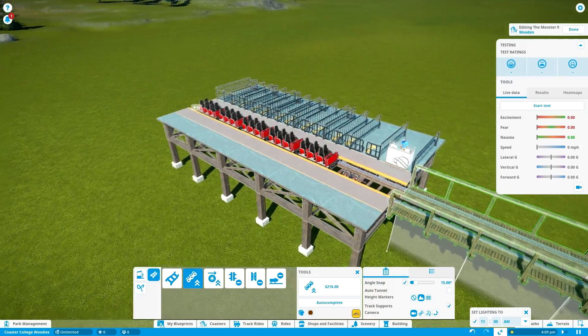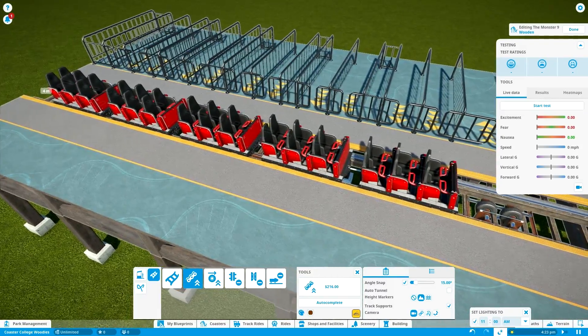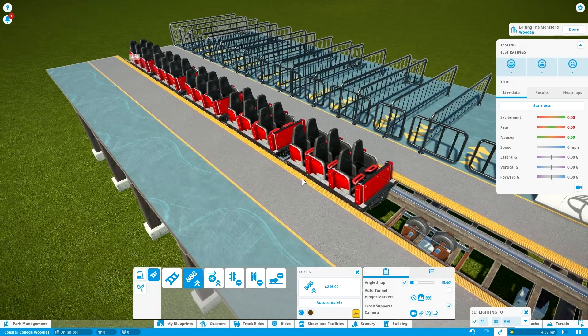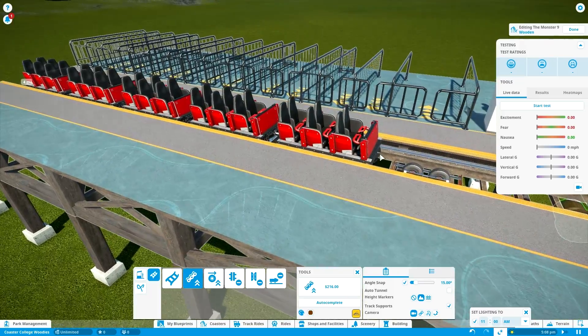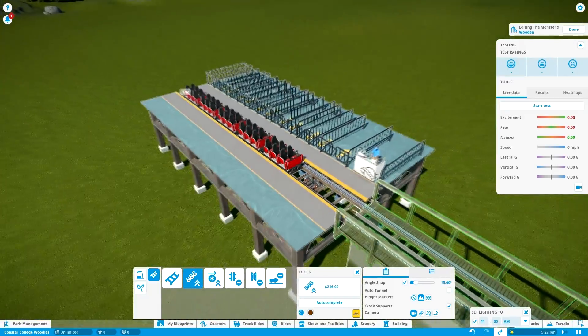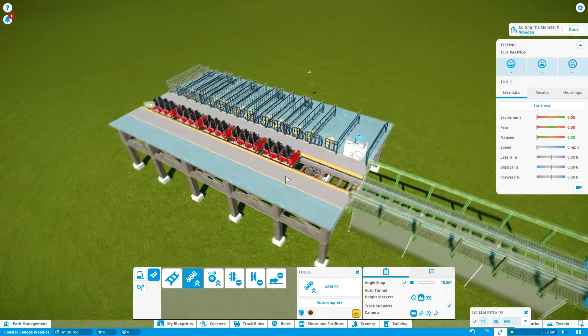I want to quickly note that the trains on the wooden coaster here are pretty important. These are the very traditional standard six-car wooden coaster trains, which you see a lot — pretty much the most common ones, found on very old classic wooden coasters as well as some modern ones. The important thing to keep in mind is that these are coaster trains with pretty large cars, with wheels on the front and back of each car, which means they are not very flexible. You can't have tracks that twist around a lot and change directions in many places, so you want to keep the tracks quite smooth and not change direction or banking in very small sections.